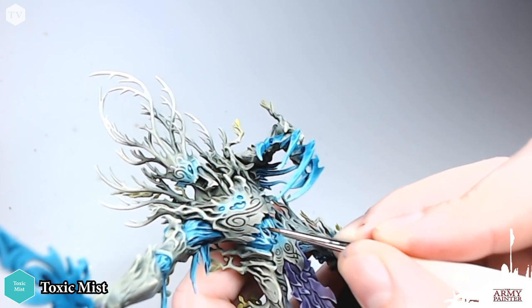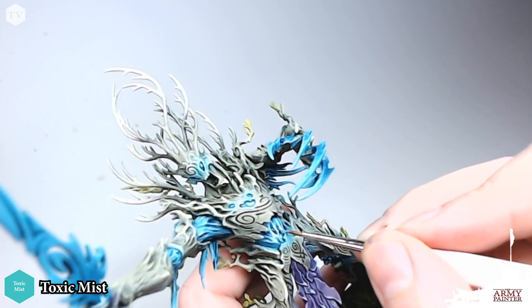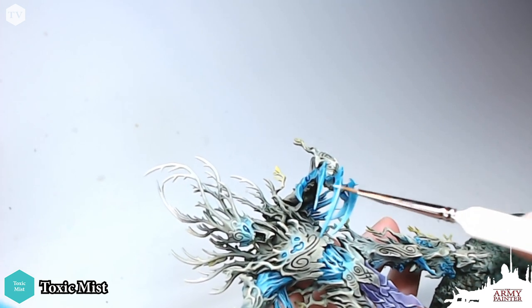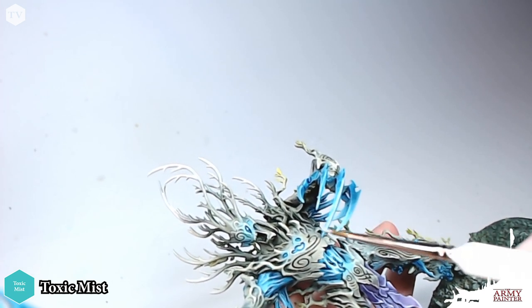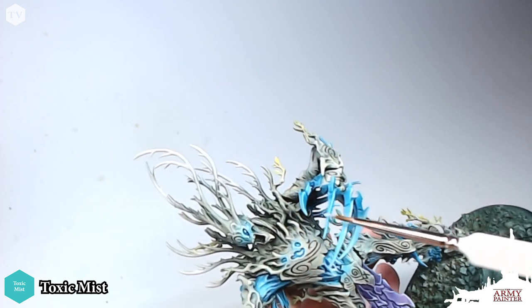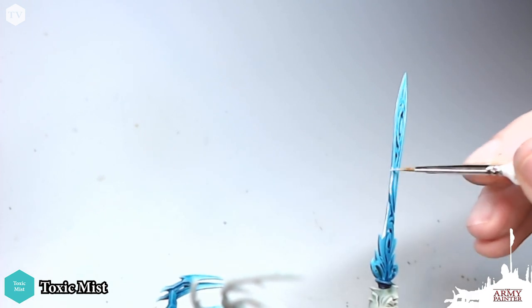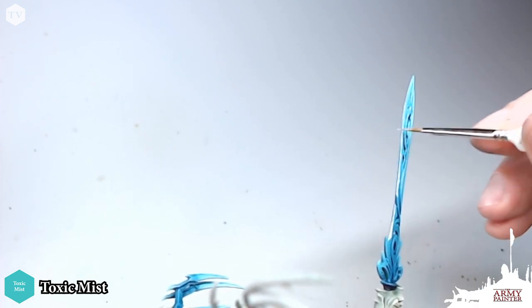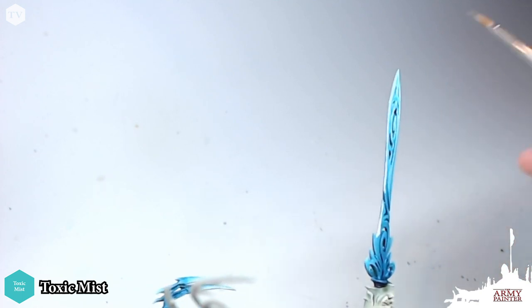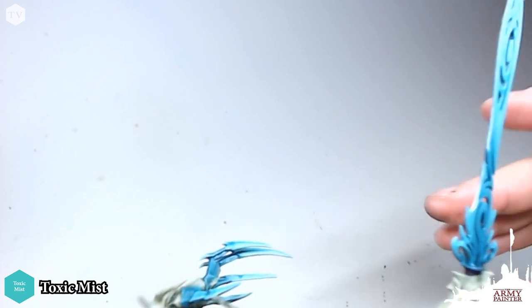When you have a hard edge on your model, like the claws you see here — these big monstrous tree claws — you just take the edge of your brush and trace it along the side. This is highlighting on easy mode. When you have thinned-down paint, you don't want to have too much on the bristles of your brush because then you can overpaint a little bit. But when you're working with thin paints, it's okay — you could just brush it off.